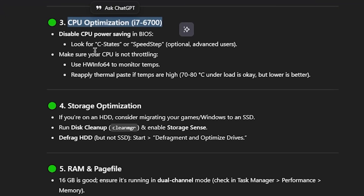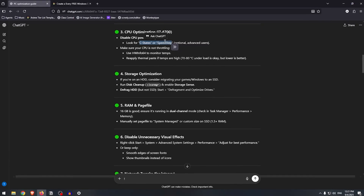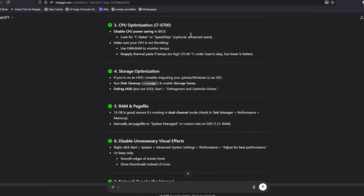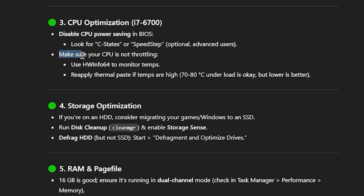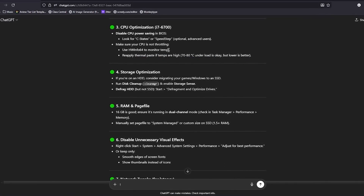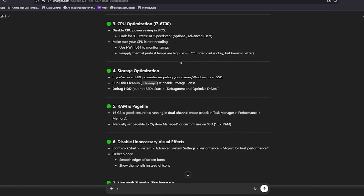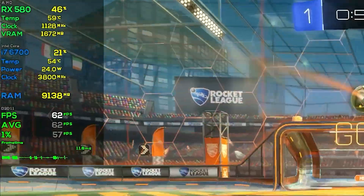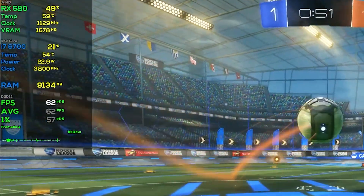Moving on to CPU optimisations: it wants me to disable power-saving features such as C-states or SpeedStep in the BIOS settings. I can't record that, so I'll do it at the end of the video. The second thing is to make sure your CPU is not throttling — it recommends using HWiNFO64 to monitor temps and keep them under 70–80°C, reapplying thermal paste if needed. The temps were actually good already, hovering between 50 and 60 degrees Celsius for both the CPU and GPU.